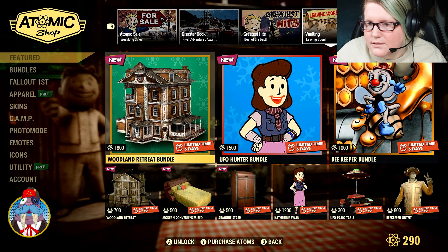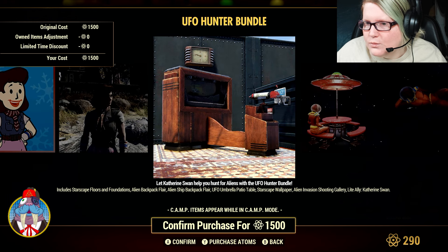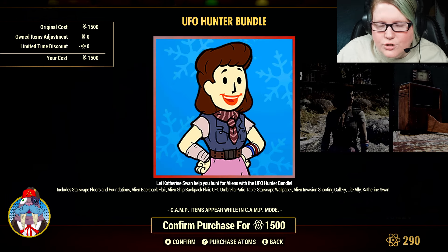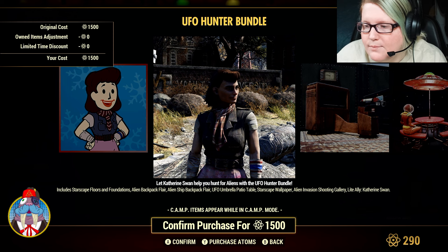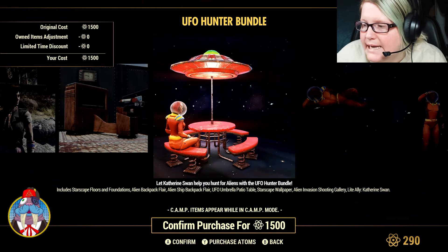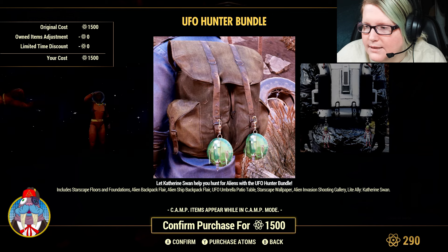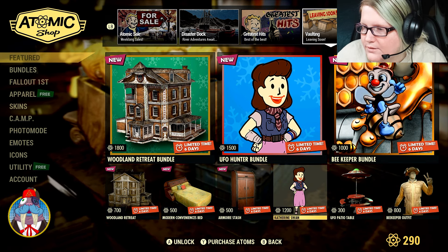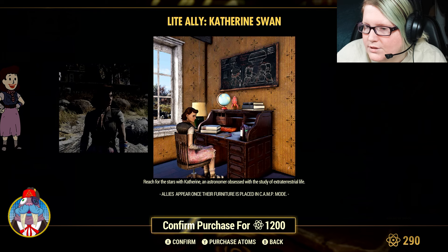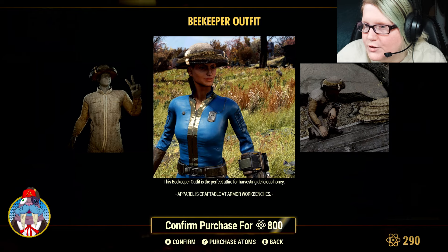Next up: the Woodland Retreat Steel and UFO Hunter Bundle. This doesn't appear to have been here last week. It includes Starscape Floors and Foundations, the Alien Backpack Flare, Alien Ship Backpack Flare, UFO Umbrella Patio Table, Starscape Wallpaper, Alien Invasion Shooting Gallery, and the Light Ally Catherine Swan — who studies and is obsessed with extraterrestrial life. That bundle is $1,500 Atoms and is not on sale. The UFO Patio Table is a great one.